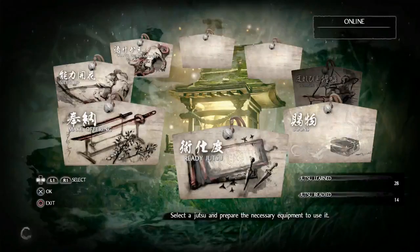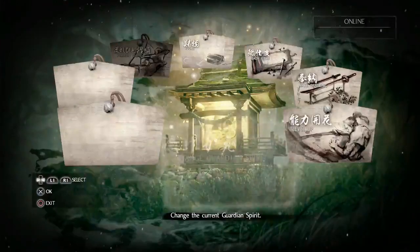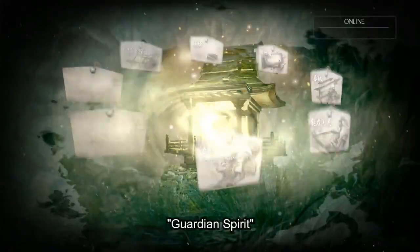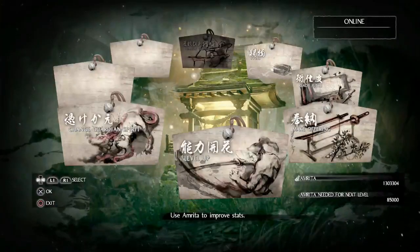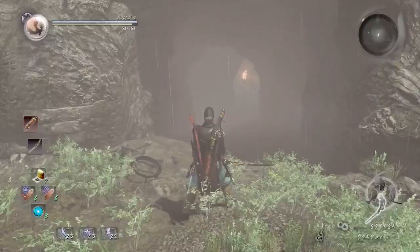Go to Switch Guardian Spirit and equip the Lightning Lion Spirit. We're going to be using the Momori Spirit with him, because on the next video the mission we're going to is called The Samurai from Sawayama.